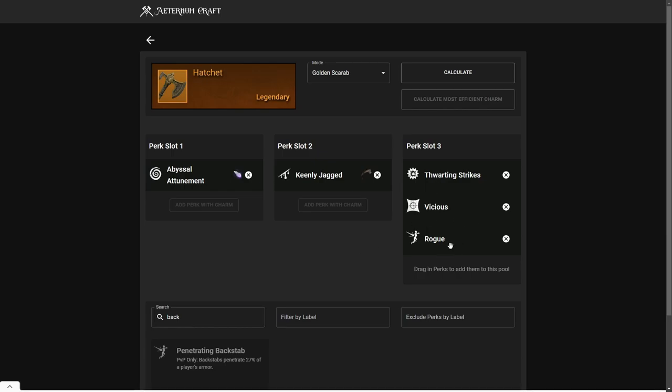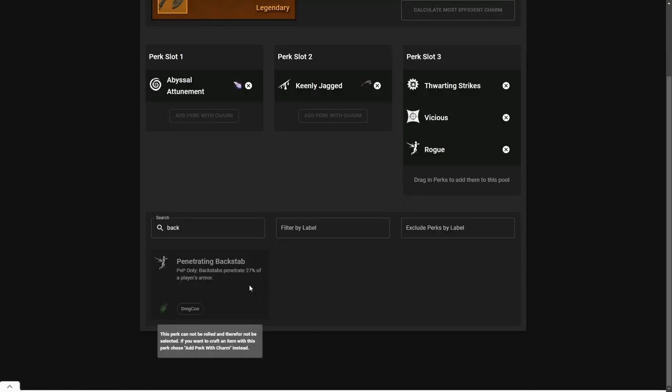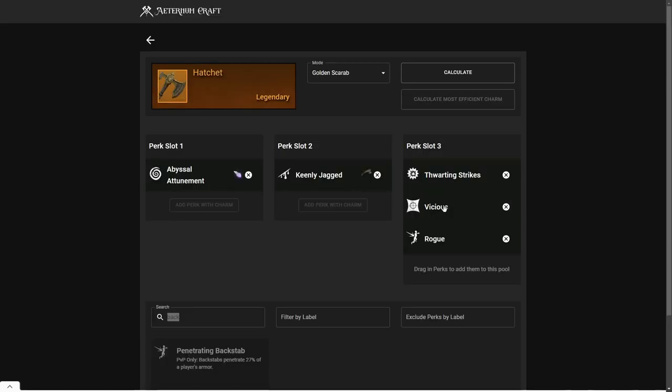Rogue is only good if you have a setup for it — if you have a weapon that has a lot of crowd control like the Sword and Shield. Rogue is only good if you can get consistent backstabs; the same goes for Penetrating Backstab. Otherwise, go with Vicious or Fortifying Strikes.